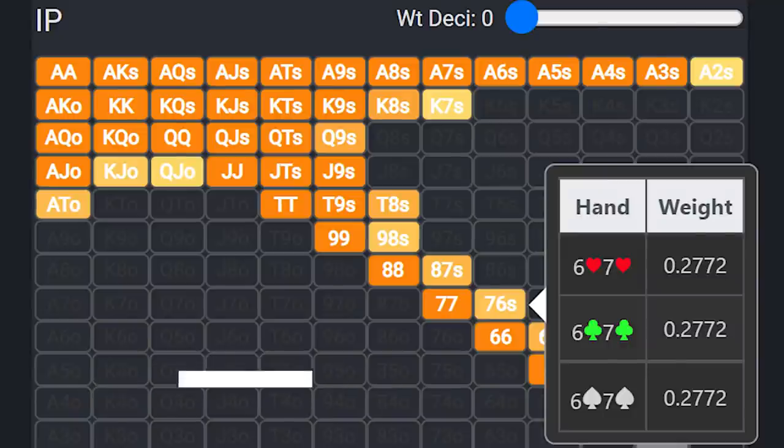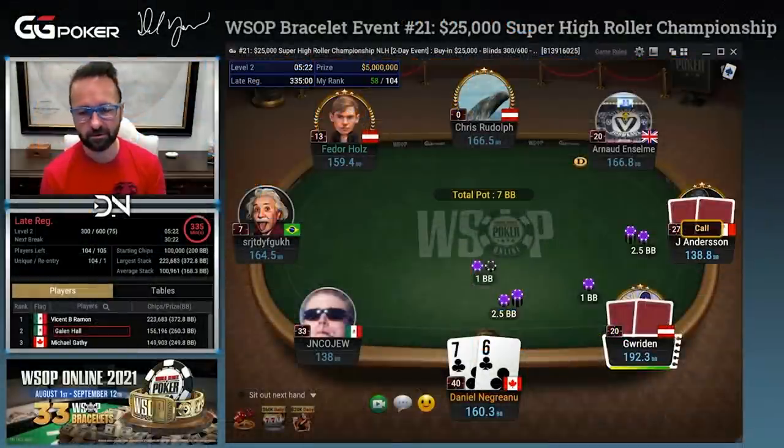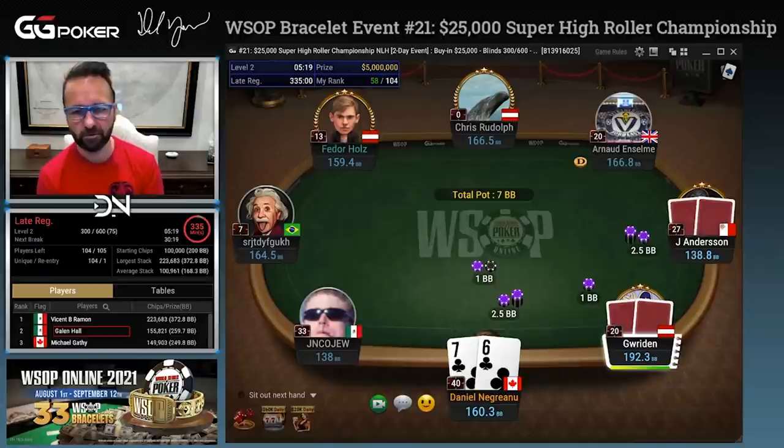Part of the reason you do this from under the gun occasionally is board coverage. You want to make sure that, especially this deep, when you raise under the gun your opponents can't be like 'oh wow, he must have ace-king, ace-queen, big pairs, all that kind of stuff.'